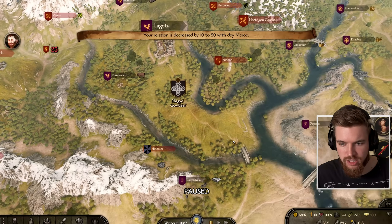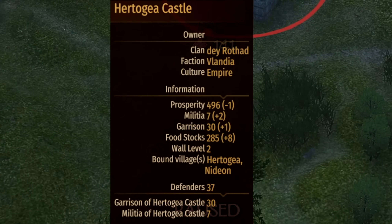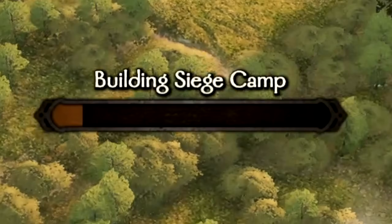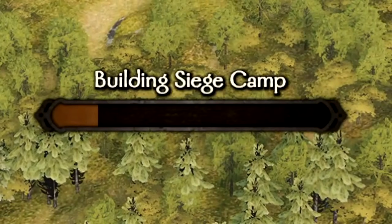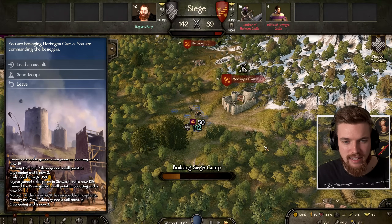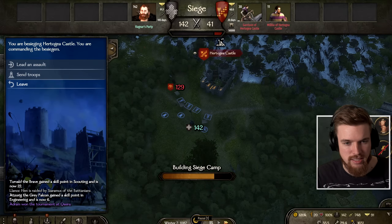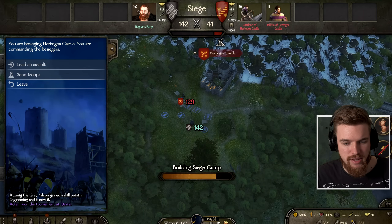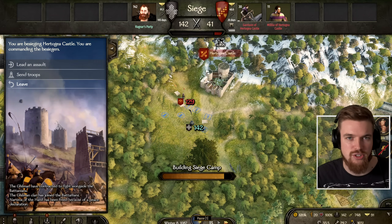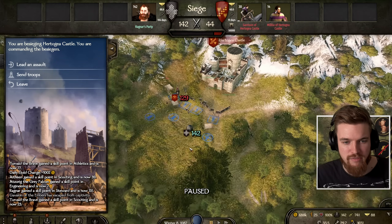Now we're going to head all the way over to this castle and begin our siege. The castle has 37 defenders because it was only recently taken. We're going to start building our siege camp but we'll want to look out around us because we'll probably get a reaction from Vlandia. And there's a force of 129 enemies coming towards us to try and stop us sieging the castle. They'll usually wait nearby until they have enough forces to stop us, but no one else is coming so it's just them currently and we've built our siege camp.